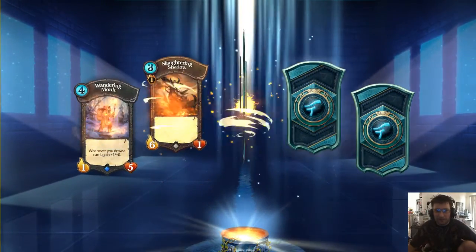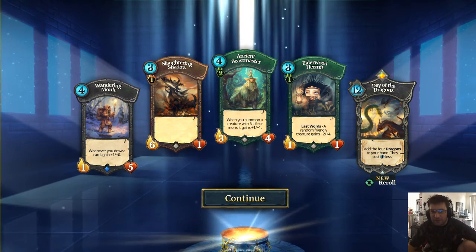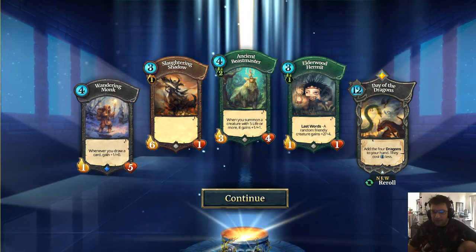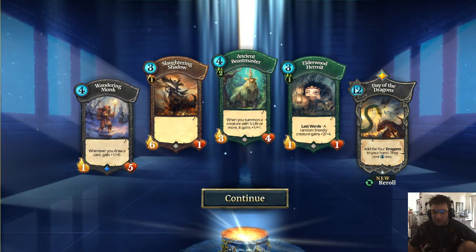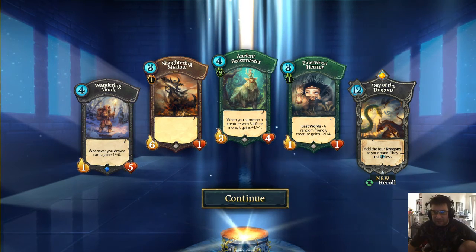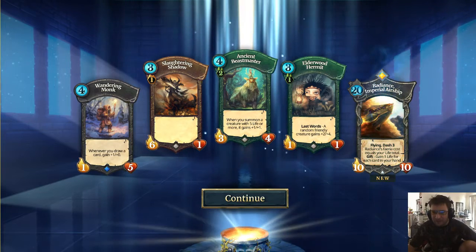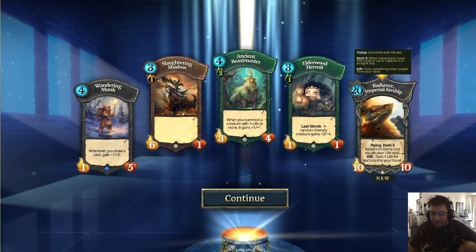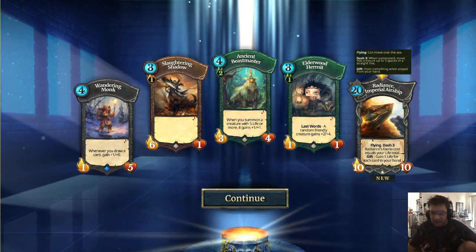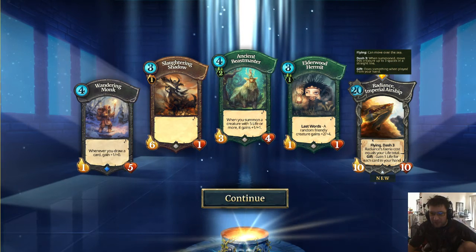We got a legendary! I don't like this one though — 12 energy is really high. It adds four dragons to your hand, each a different element, and you have to have the corresponding elements on the field to play them. They're very expensive, so this card is essentially not a positive at four energy if you play all the dragons — which you're not going to. Let's reroll. We got a different one: Radiance Imperial Airships at 20. I think this is the most expensive card in the game, but it's not really that good either — its cost equals your life total and you gain one life for each card in your hand.